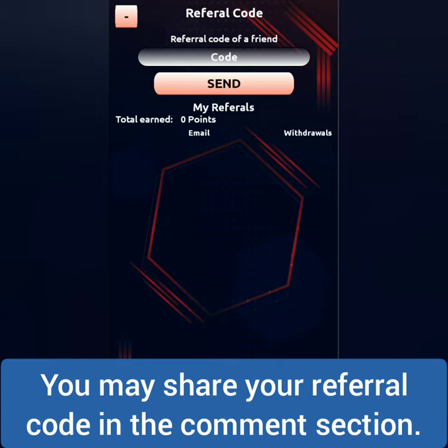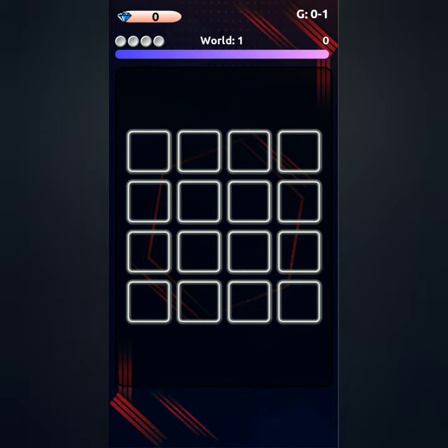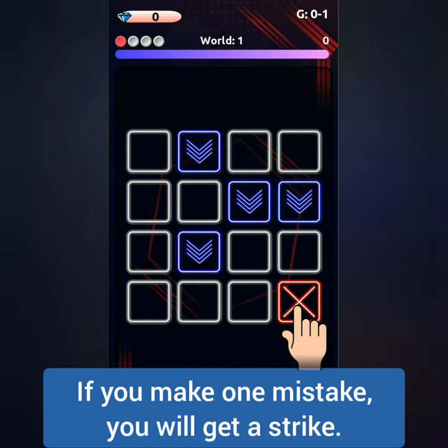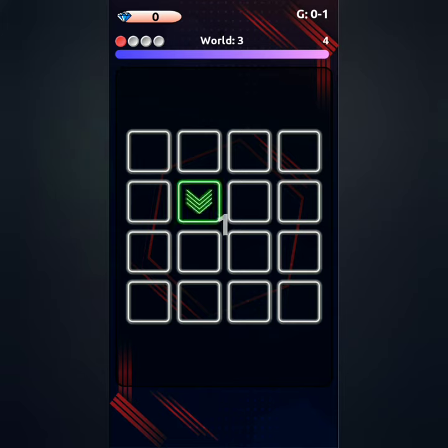To play the game, just remember where the green arrows appeared in the squares. After a few seconds the green arrows will disappear, so you should tap on the squares where they were positioned. Be accurate, because if you tap anywhere else you will get a strike. This is a memory game.